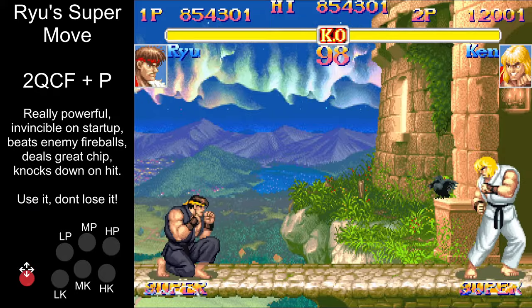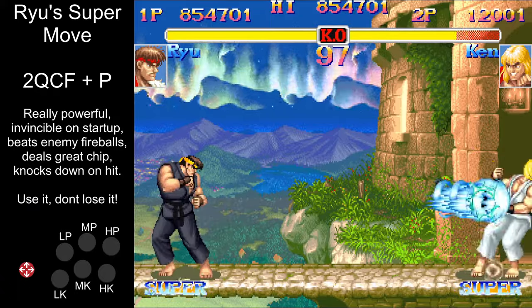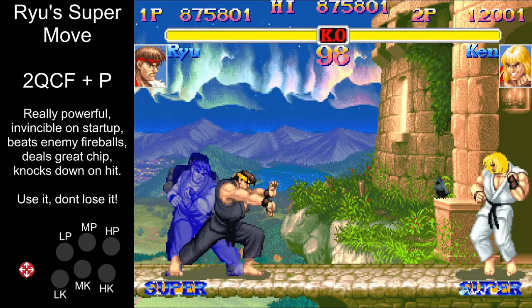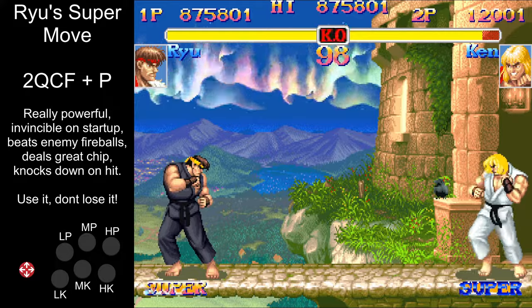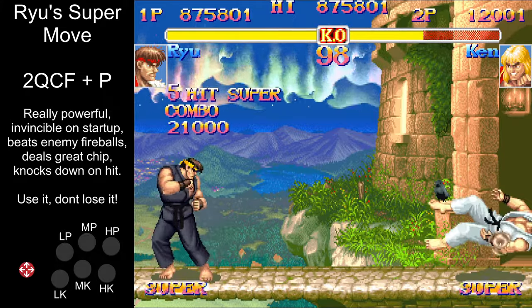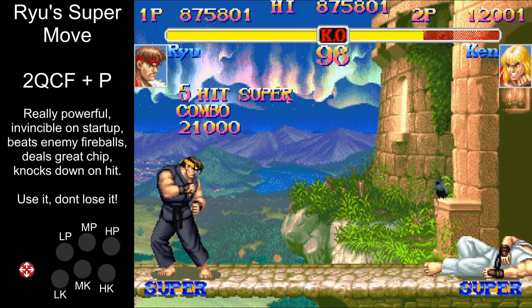Finally, let's look at some supers. Ryu's super is really useful. Even if the opponent blocks it, it still does a ton of chip damage, and it also blows through enemy fireballs. My advice is just to use it however you want — you can build one really fast. Also, it causes a knockdown. You know what that means.